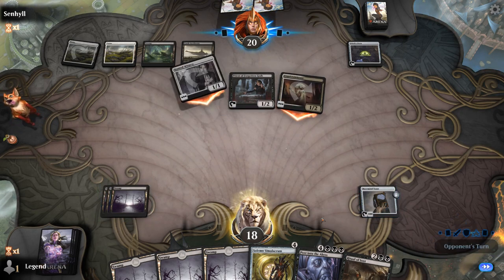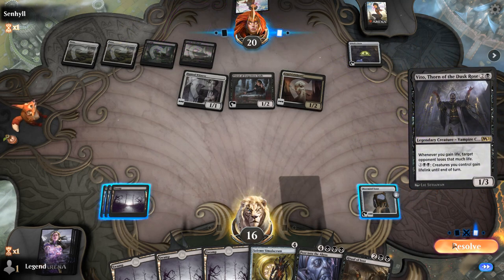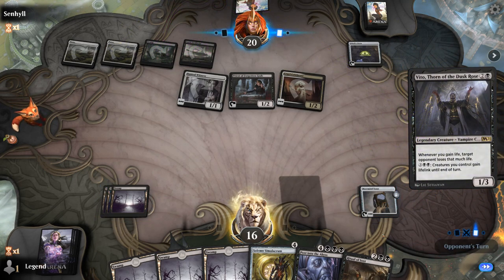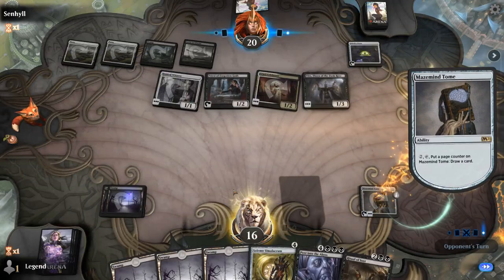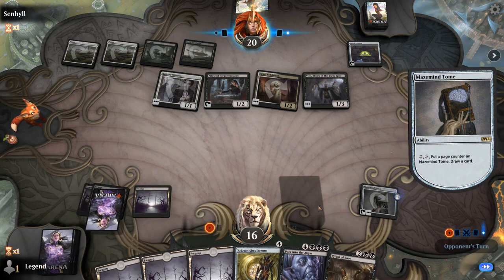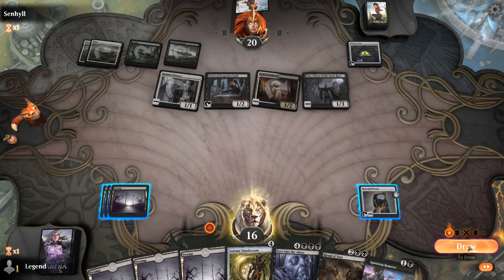I'll take a Ritual of Soot and then draw with the Tome since we don't have any one-drops. They will be able to sacrifice most of their creatures before the ritual actually resolves, but it still works for me. They played a Veto — that represents quite a bit of damage, but it will die to the Ritual.